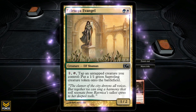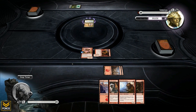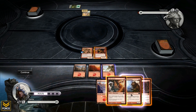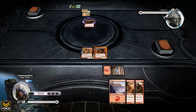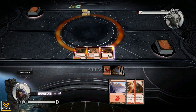Tap an untapped creature I control - put a 1/1 green Saproling creature token on the battlefield. Plus it's a 1/2. Not too shabby. Can play the Chieftain, which we will do. Other goblins get plus 1/plus 1 and haste. So now we're gonna swing.